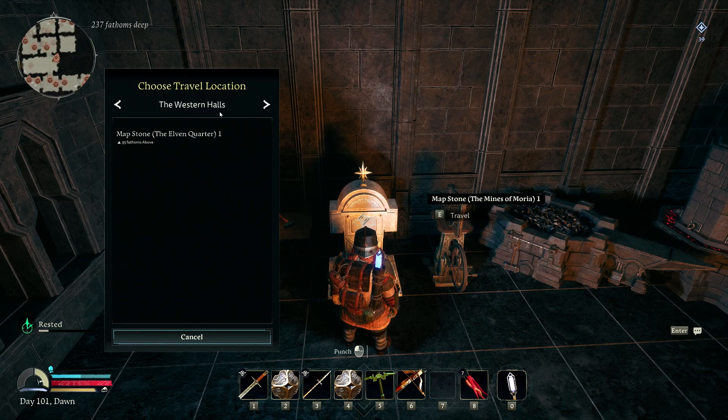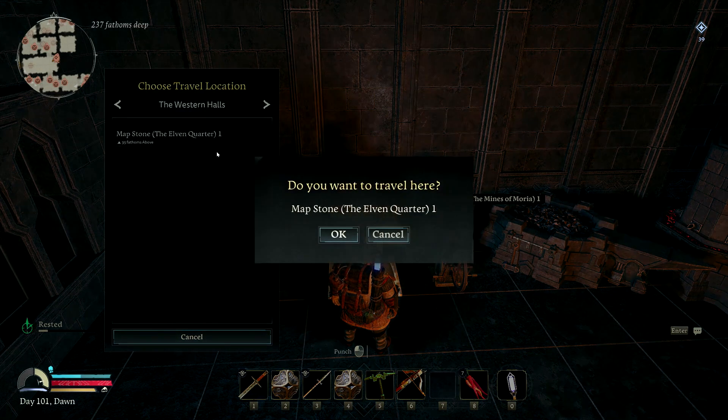Let's just do it in the Elven Quarter - I've got plenty of room here. I want to know if this opens anything else up for us, like the spinning wheel. We'll see if this helps us make anything.